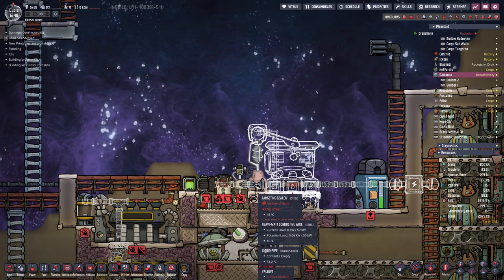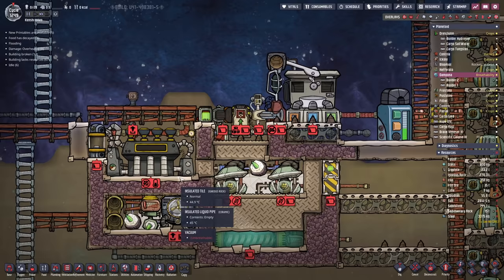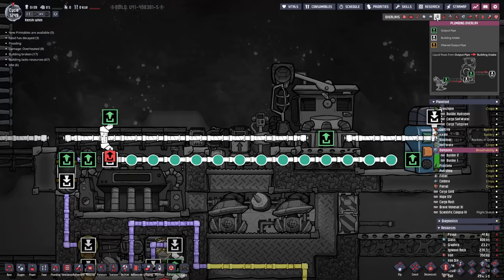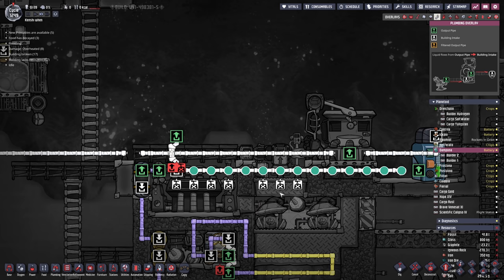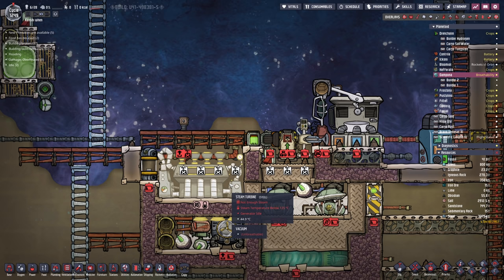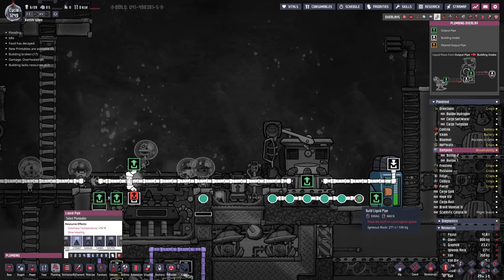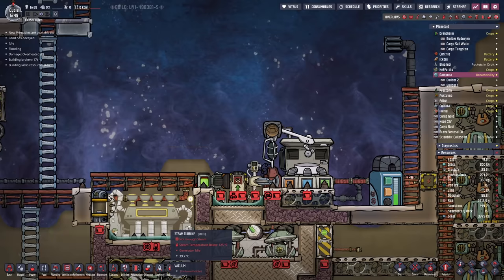This also means that if we send over something here that's not methane, we can at least gain access to it if we really need it. The autosweeper and conveyor loader are going to need cooling, and so does this steam turbine. To provide that cooling, we're going to put a little transfer medium on each one of them — we've got a bit of supercoolant. We can just deconstruct those three pipes and put 30 kilos of supercoolant there and about 40 kilos there. That should be enough, based on those thermium tiles, to transfer the temperature in. If not, we can get some temperature shift plates. Then we'll sweep up the gunk, and I think that takes care of the landing section.